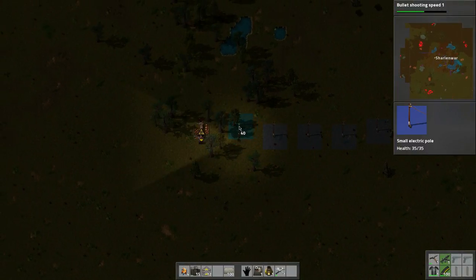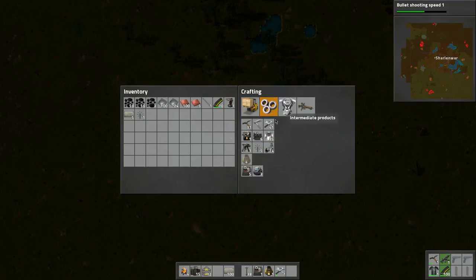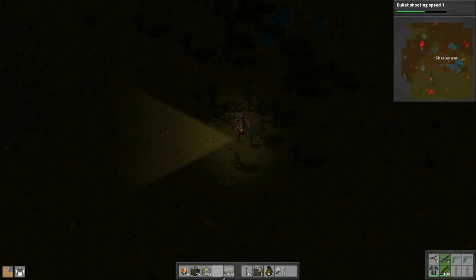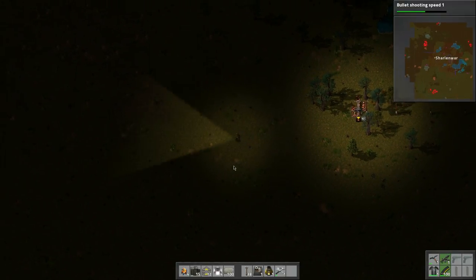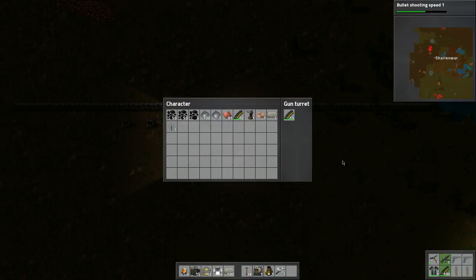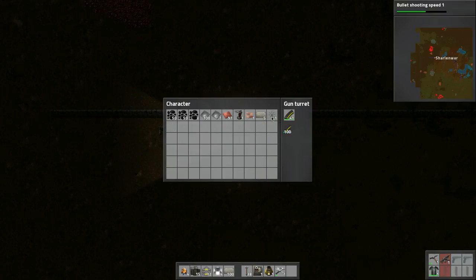Let's position these guys. We should make some lights — let's do five lights. I like the crafting timer. Let's put a light up here so we can see. Let's put in a little more ammo — 50, put all that in there, let's start doing this.